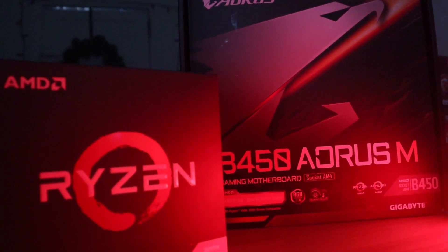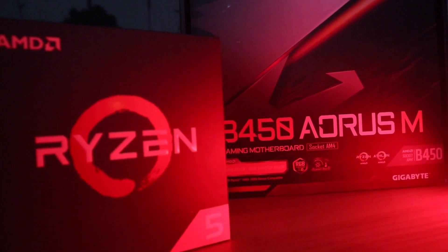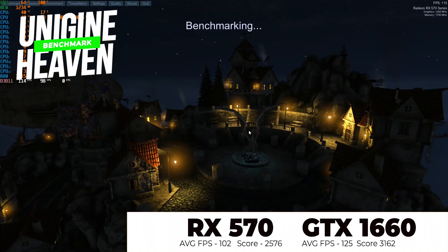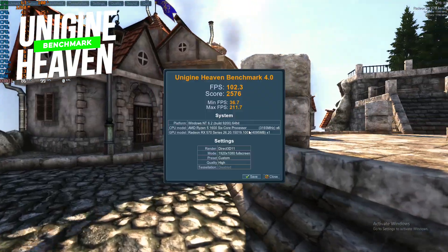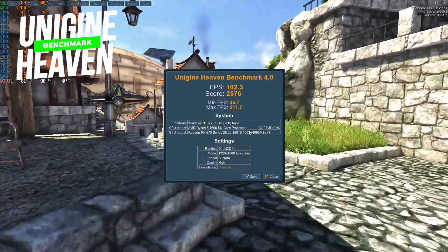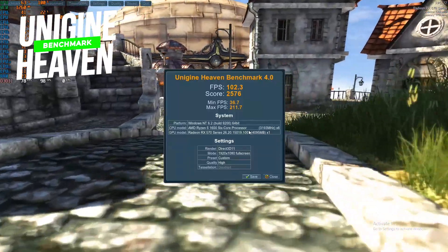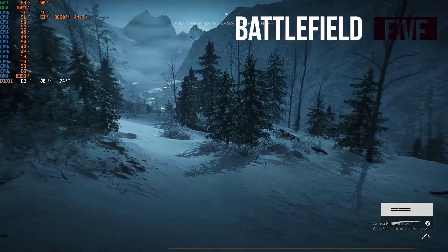All games were tested at 1080p high settings using the DirectX 11 API, and both cards were set to stock settings. Our first benchmark is Unigine Heaven, where the RX 570 had an impressive showing scoring an average of 102 FPS and a score of 2576, while the GTX 1660 held a 20% margin of victory racking up 125 average FPS and a score of 3162.